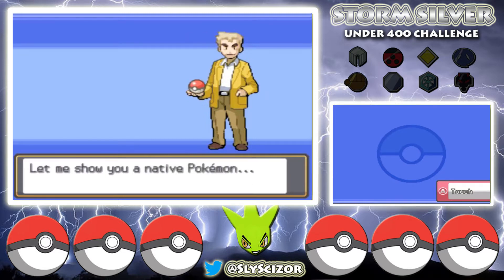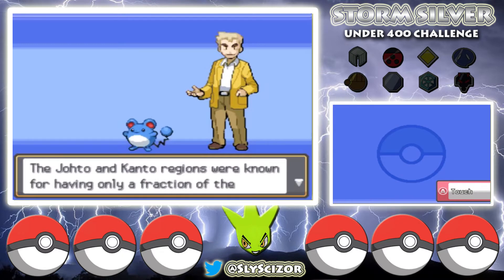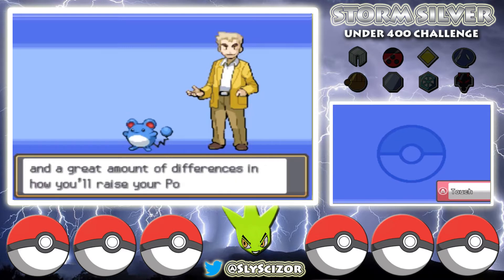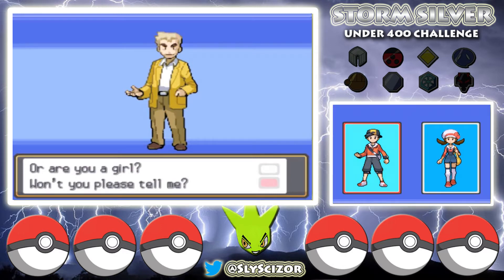I decided not to do a Nuzlocke for this run because I just needed a break — it's very stressful trying to not let your Pokemon die. This will still be difficult and take me multiple tries on many trainers, but at least we won't have to worry about them dying. Storm Silver is a hack of Pokemon Soul Silver — basically the same story but with new Pokemon, new events, new gift Pokemon, and a harder difficulty.